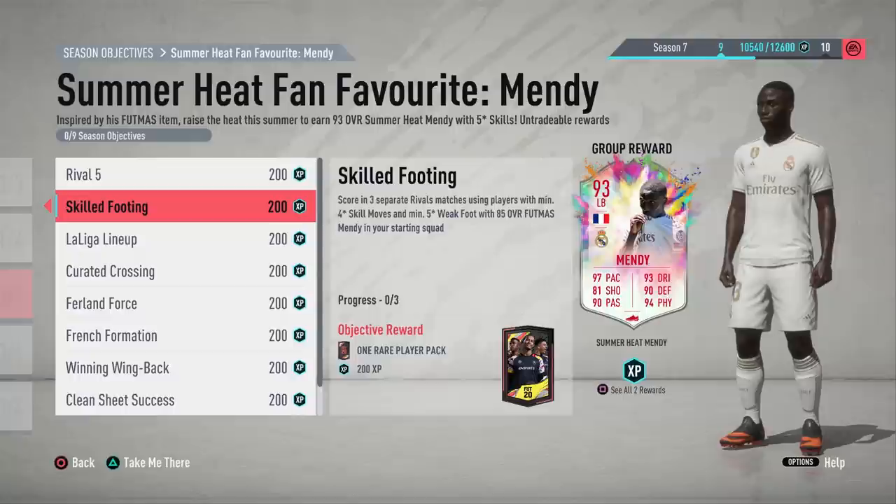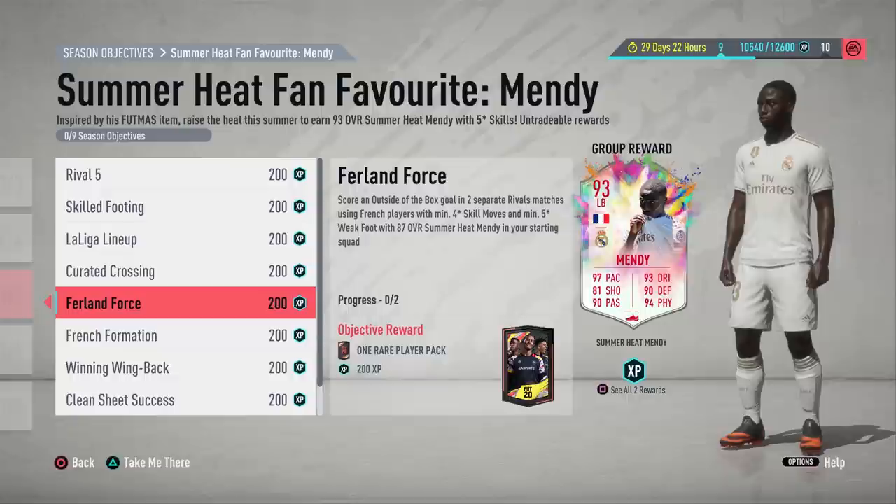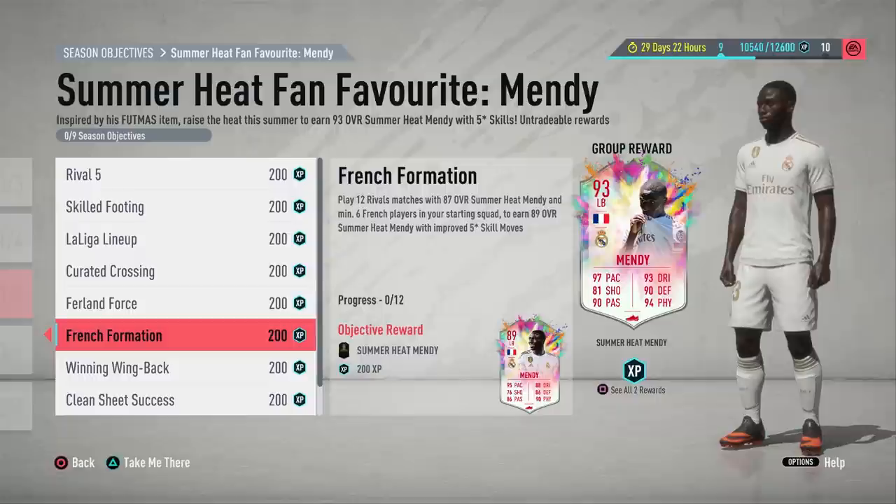You need to score in three separate rival matches whilst having Mendy in the starting team, and then once you complete these two objectives you are going to get the 87 rated version. With that 87 card, you need to assist from a cross in three separate rival matches, also scoring an outside-of-the-box goal in two separate rival matches using French players with minimum four-star skills and five-star weak foot. Ousmane Dembele is going to work here as well. Then play 12 rival matches with Mendy and six French players in your starting 11, and that is going to reward you with the 89.